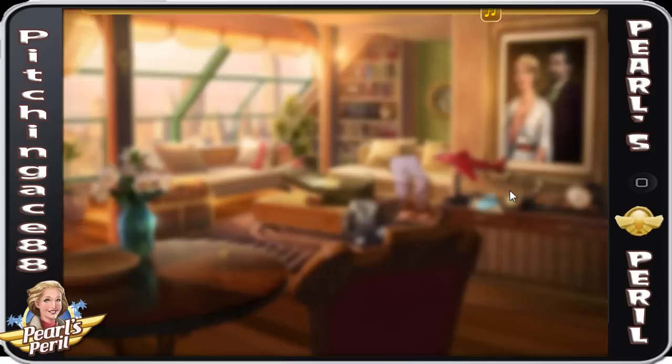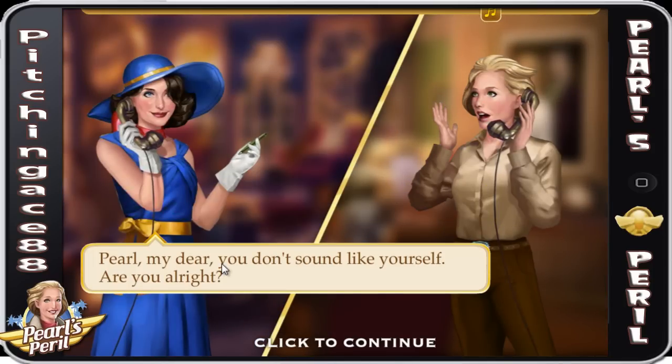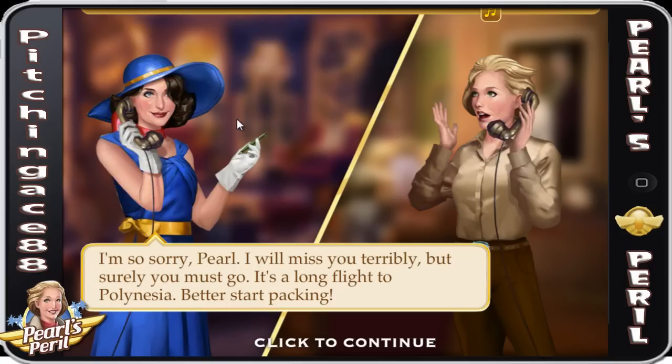So the phone's ringing. I better answer it. Hello? Who is it? Pearl, my dear, you don't sound like yourself. Are you alright? My father passed away and I've inherited the family's island. I'm expected to fly home. But if I go, my entire life could be changed. I'm so sorry, Pearl. I will miss you terribly. But surely you must go. It's a long flight to Polynesia. Better start packing.